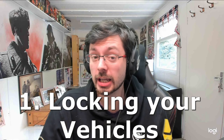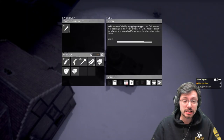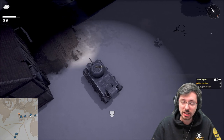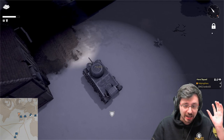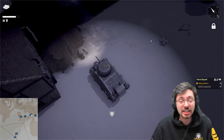Number one: locking and squad locking your vehicle. It is so important that when you get into a tank you must make sure the tank is locked. If you press L on your tank once you get inside, you'll hear a certain sound and you'll see a padlock symbol to the right of your screen indicating that your vehicle is locked.